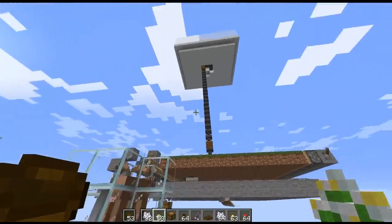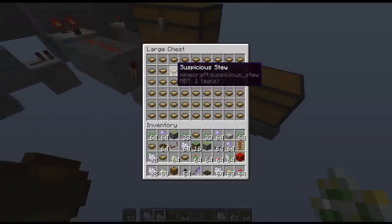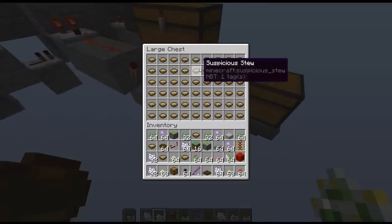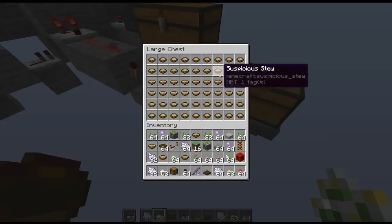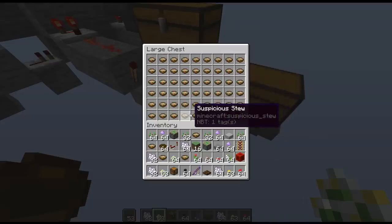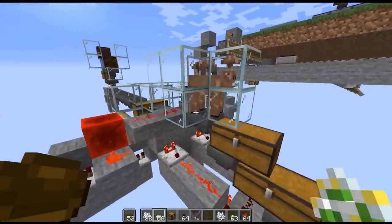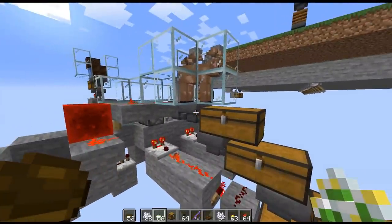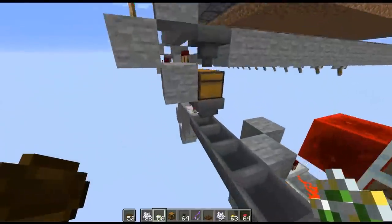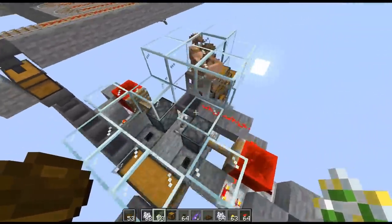And that's how you make an infinitely automatic suspicious stew farm — one of the most interesting items in the game, as the bowls all look the same but can contain whatever effect type they were made with. So you don't know if you'll get a good effect or a bad effect unless you crafted it yourself. It's definitely a cool item to use in a prank or in a minigame setup. You can easily switch out whatever flower type you have with a different flower type to produce a different type of stew.